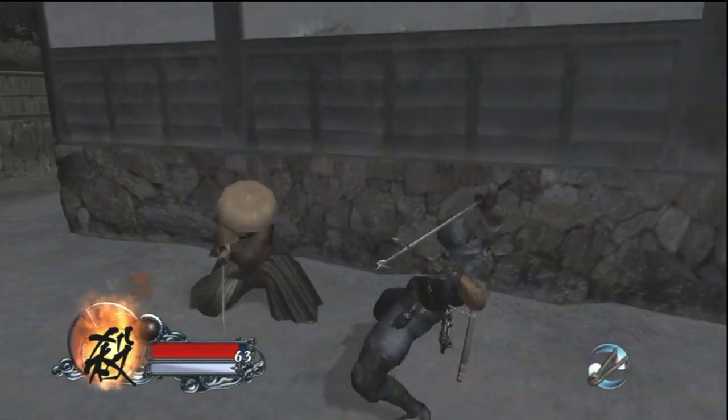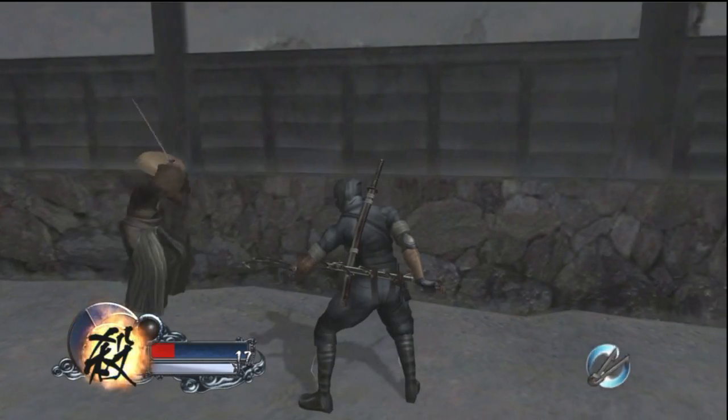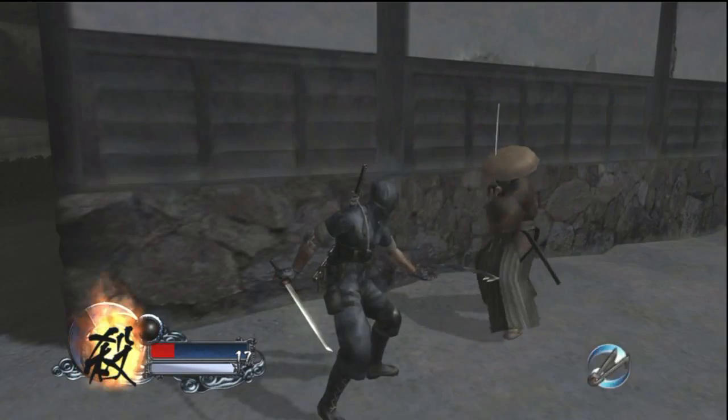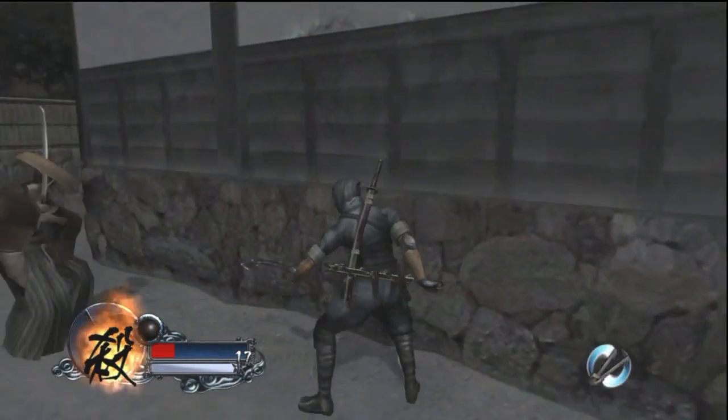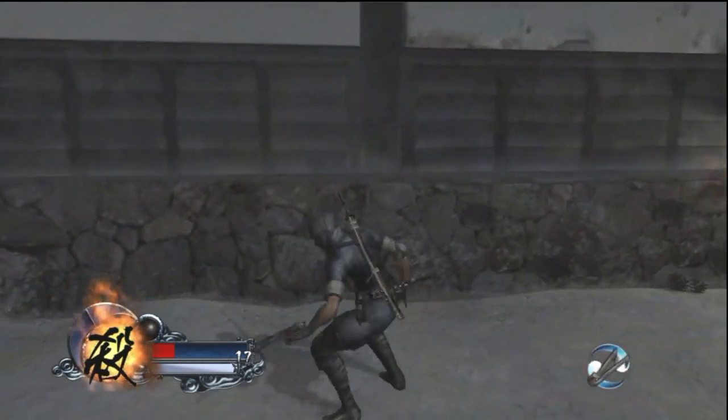Now we're looking at Shadow, performed the same way as the parry — holding left trigger and X right before the enemy's attack hits. If done correctly, you disappear in a puff of smoke and appear behind the enemy with a huge amount of distance between you and them. From there, you can choose to continue fighting or run away. Note: if the opponent has their back to a wall, you won't always go directly behind them.